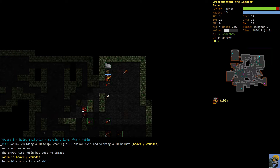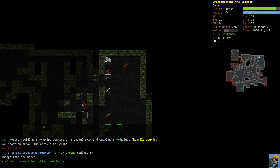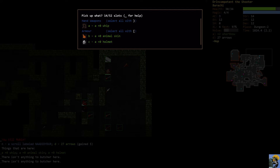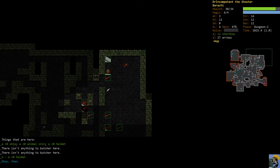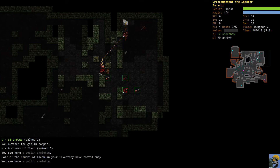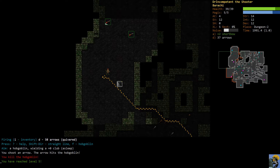If he had a magical whip with a brand on it we couldn't do this - we would need to run away, use our potion of invisibility or something. But because he's just got this regular plus-zero whip, wearing a plus-zero animal skin and a helmet, we can just fight him. Once his goblins are gone and it's just him with nothing exceptional in terms of gear, he's not that scary. We have plenty of arrows and we're fine.